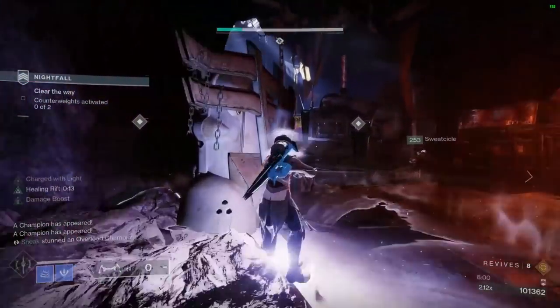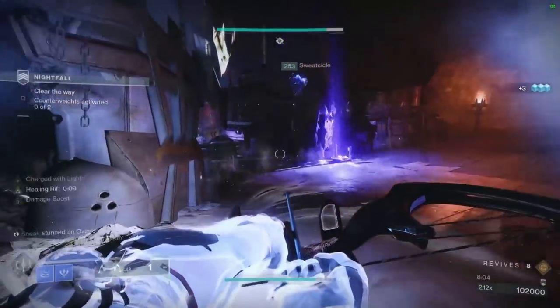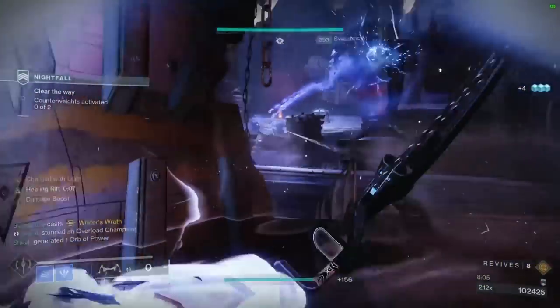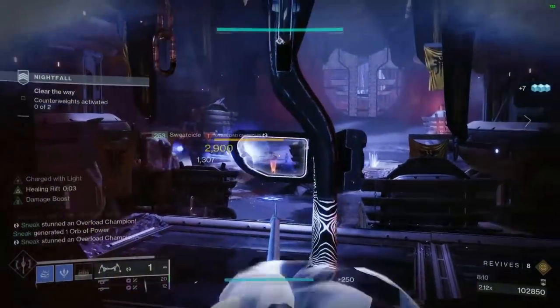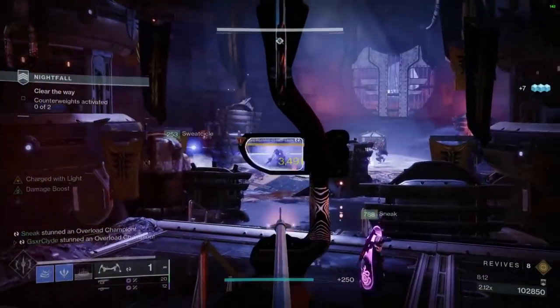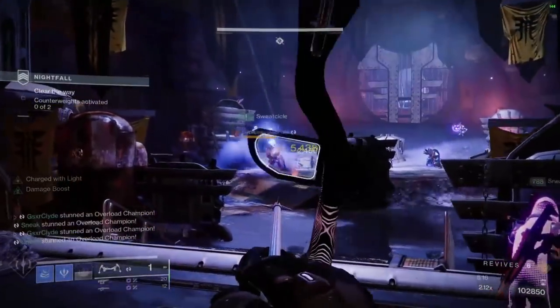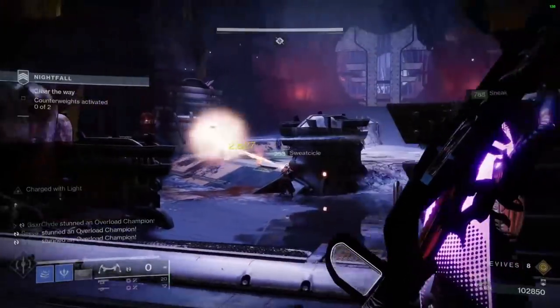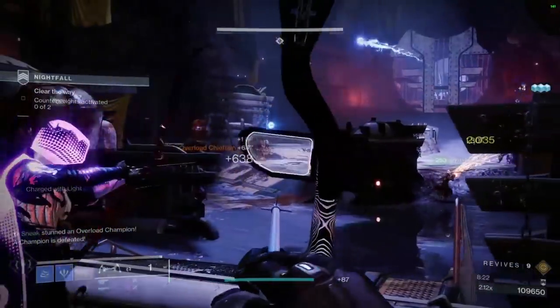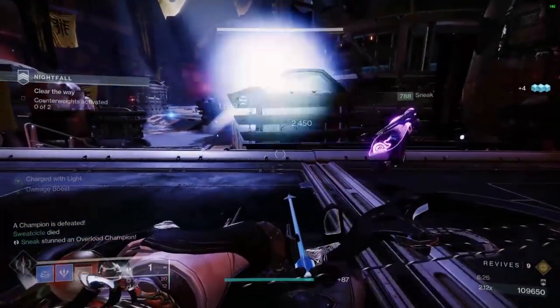When you get into the double plate room, take your time — there's a lot of snipers in the back, a lot of mini Screebs, lots of trash adds that will literally destroy you, and plenty of Overloads and Unstoppables. And an Abomination with more health than any raid boss in this game. What you're going to do is jump on the plate, activate it, when the adds spawn jump off, kill the enemies, jump back on, complete the plate, and then clear the adds. Do this with both plates.